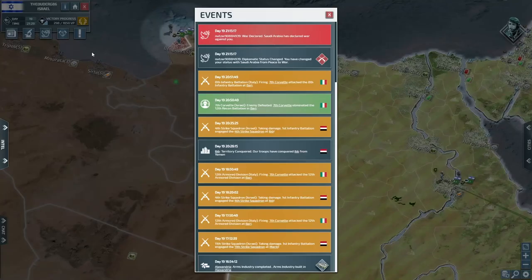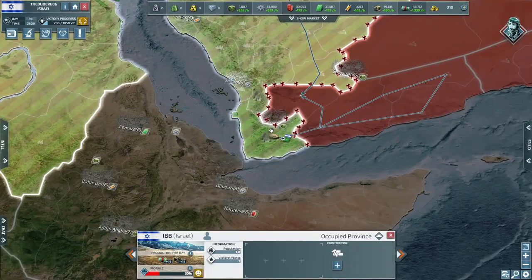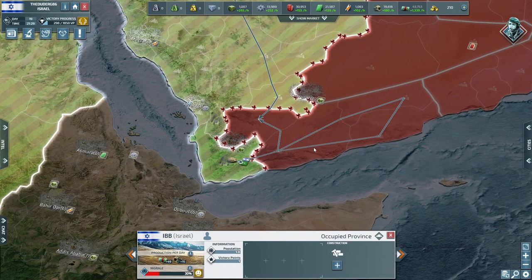Let's have a look at our events — we've got seven events. Nutsa has declared war, which I believe is Saudi Arabia. Our corvette has just been killing and defeating enemies over in Barry. A strike squad has been attacking Ib and we've taken it.